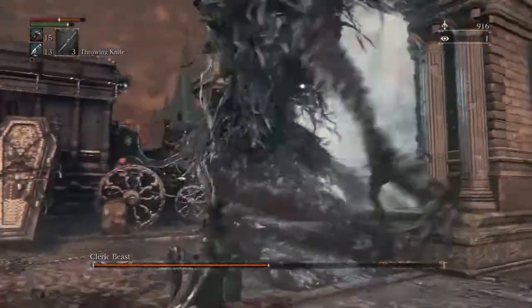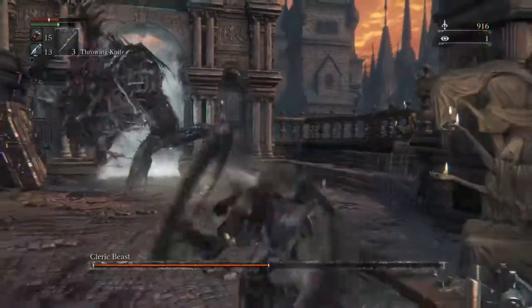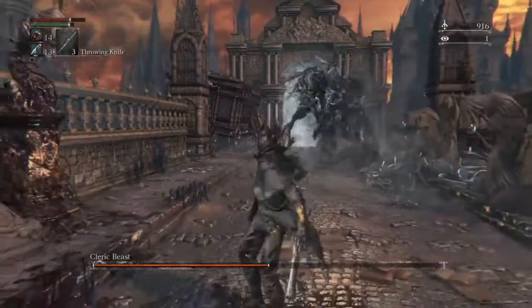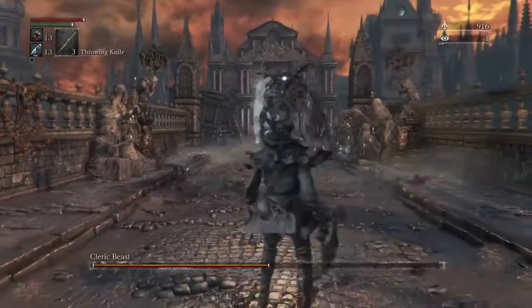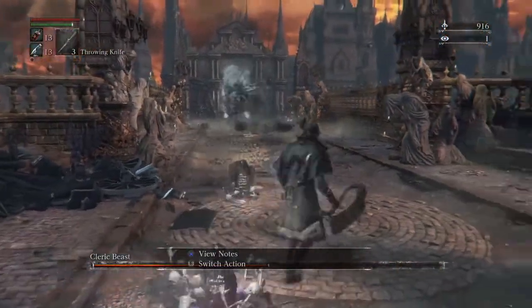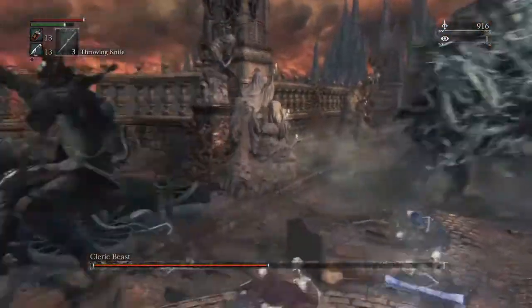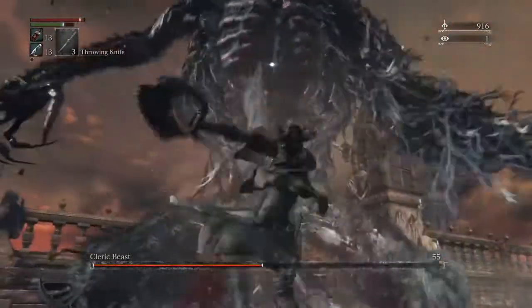Dodge underneath him, get a couple hits in if you can — if not, reset yourself. Don't take any unnecessary risks; heal up. That's pretty much the name of the game for this battle: get close, dodge underneath his moves, get a couple quick hits in, and if your stamina runs out, back up and reset. He's very slow, so you can use your speed to your advantage.